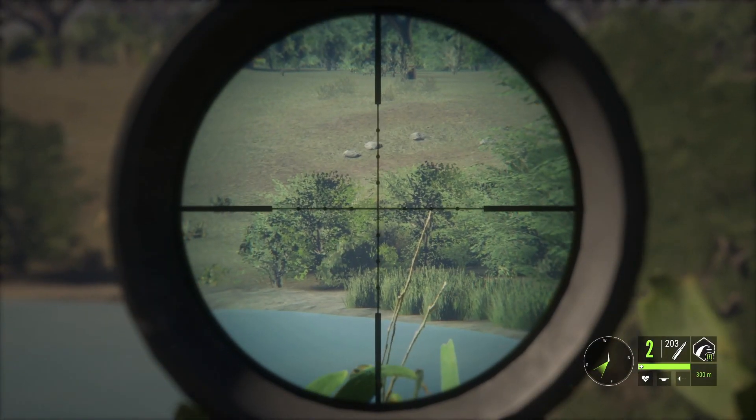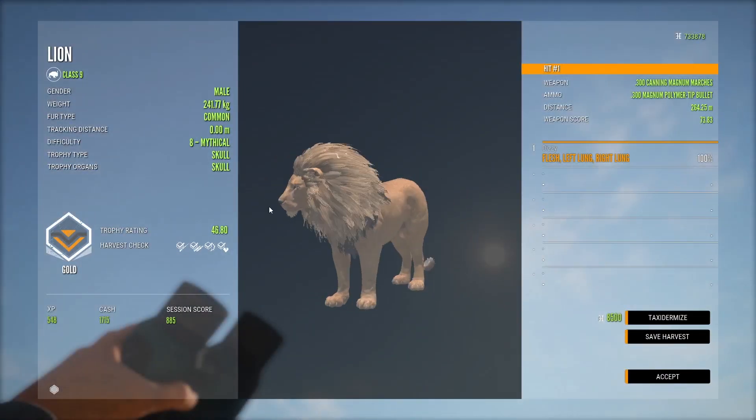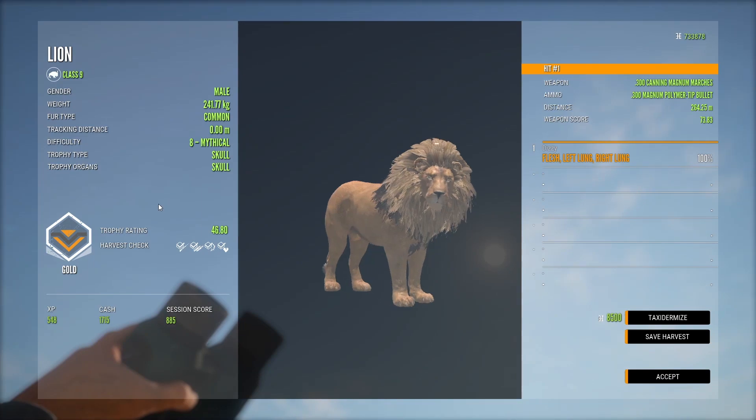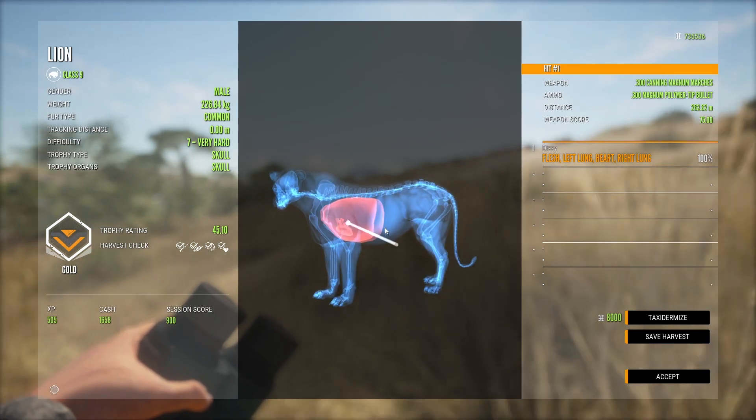Lions are class 9 animals, so you will have to bring your biggest guns to the table if you want to get them down efficiently. Popular class 9 weapons are the 300, the 338, the 454 handgun, and the 470.